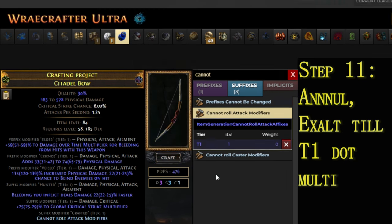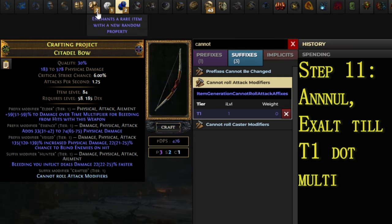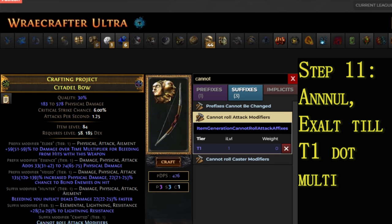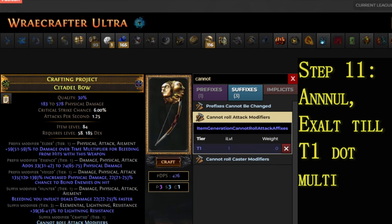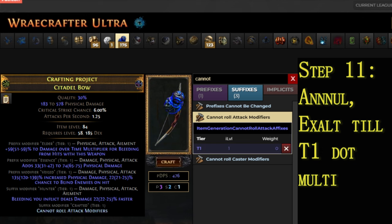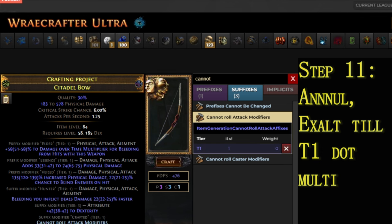Step 11. Open your eyes and check if you hit Tier 1 Damage over Time Multiplier. If yes, proceed to Step 12. If not, use an Orb of Annulment to remove the unwanted modifier. If you accidentally remove the Cannot Roll Attack Modifiers, craft it again and retry. Then repeat Steps 10 and 11.